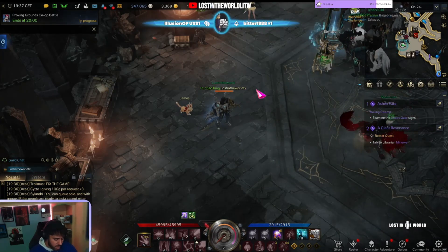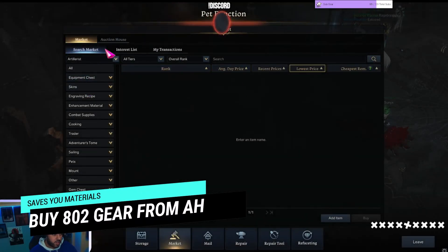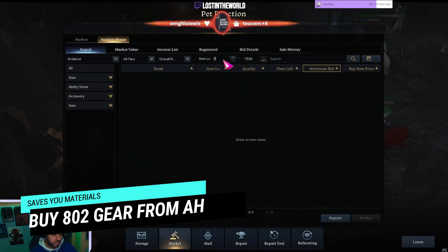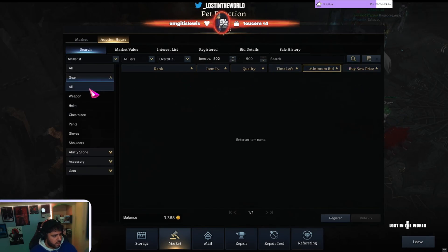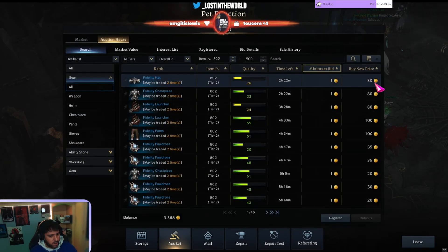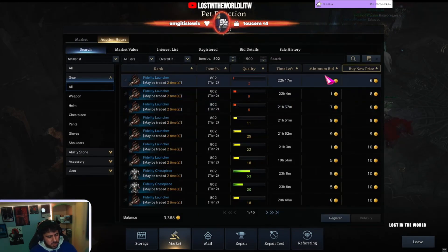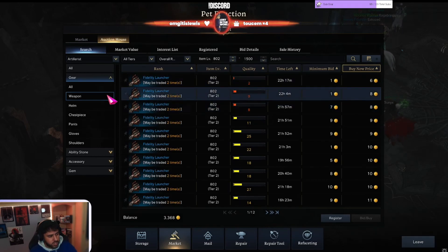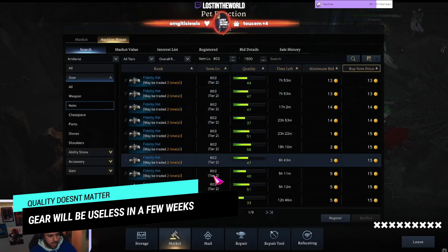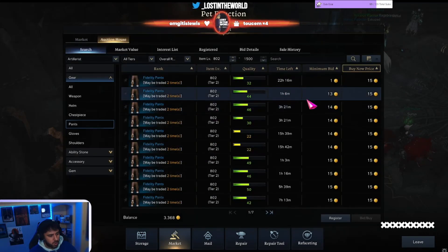As soon as you hit item level 600, you're going to go to the market - the auction house - and you're going to type in 802 and search gear, all. Sort by price. You're going to pick up one of everything, the cheapest thing. It doesn't matter what it is, whether it's quality 2, quality 6, who cares. Just grab the cheapest one, equip it, done.